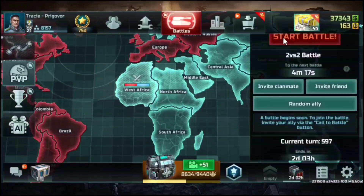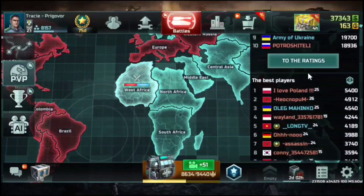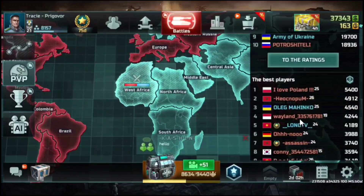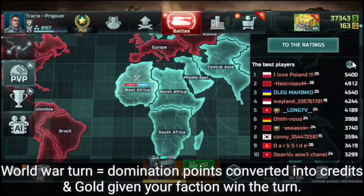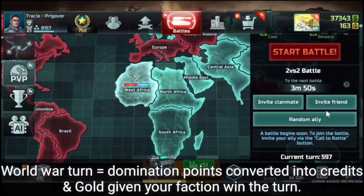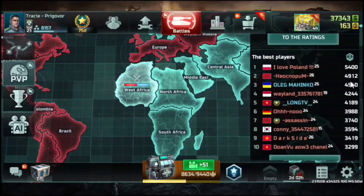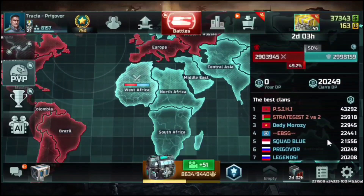We also have World War. It does have a bonus, though not massive. You earn domination points by doing PvP or 2 versus 2, and you may get credit or gold if your faction wins. The confederation is holding, and if the resistance cannot overtake 50%, the confederation wins. If I have around 20,000 domination points, I may earn around 5,000 credits.